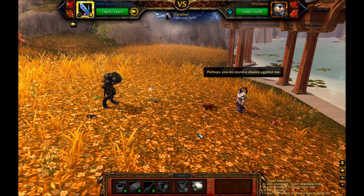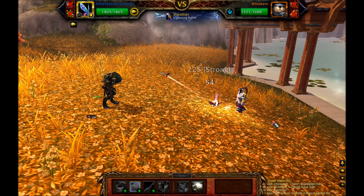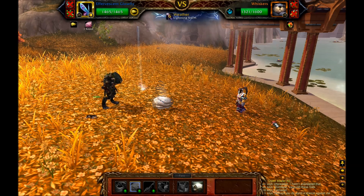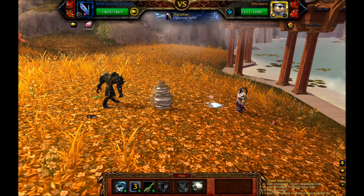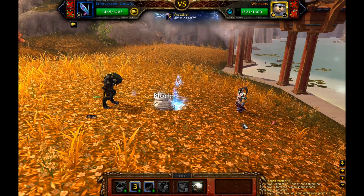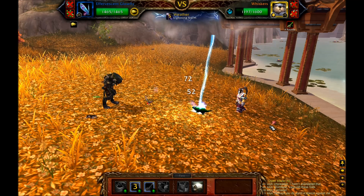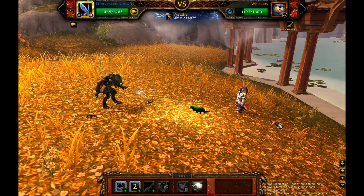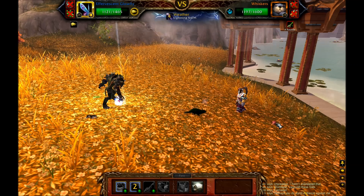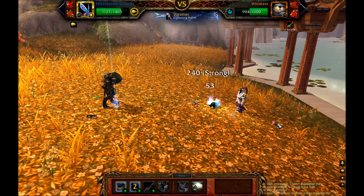Now she's going to bring out her last pet. You're going to want to use the Effervescent Glowfly, which is a really good flying pet that you can find in Pandaria — you can find it in the Vale of Eternal Blossoms. Make sure that you have all your strong abilities selected that are good against Aquatic.